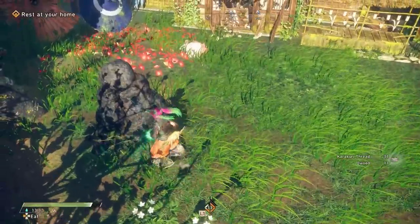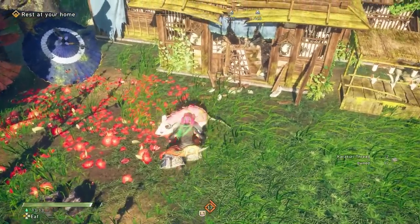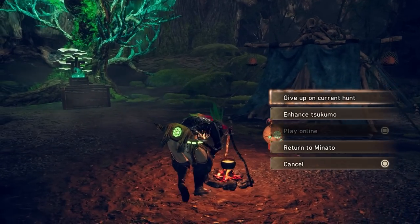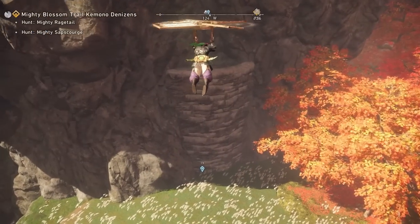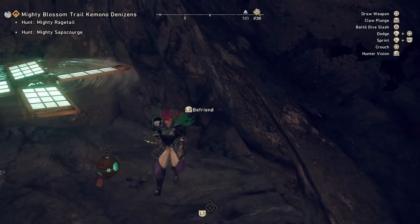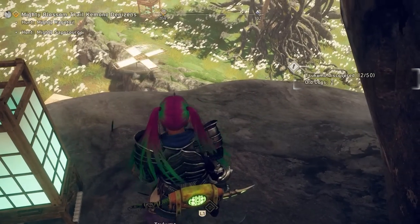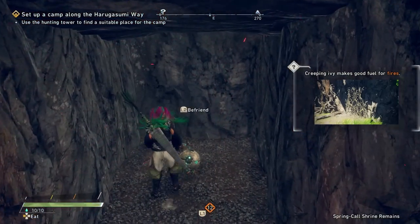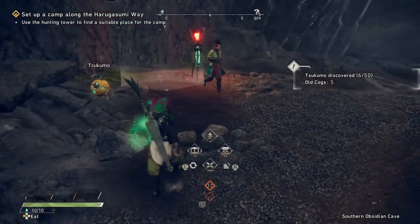Moving on to another kind of companion — let's talk about Tsukumo. These are little ball fellas that you can find around all of the locations in Wild Hearts. Once you find your first one you'll be able to take them on hunts with you. You can also decide to leave them behind if you want. You can upgrade them, and the way you get parts to upgrade them is to gather more Tsukumo around the map. There are 50 in every single map, so that's a lot of Tsukumo.